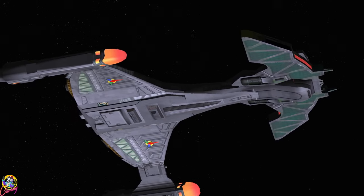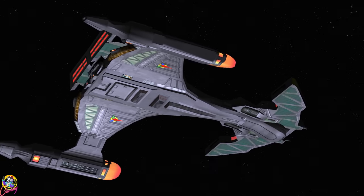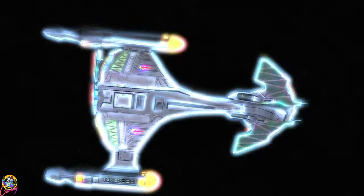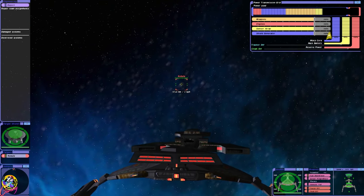It's equipped with a Klingon chance weapon and it can also generate its own ion storms. So I thought as a first test we'd put it up against a nebula class. We also have a cloaking device, of course, being a Klingon ship.